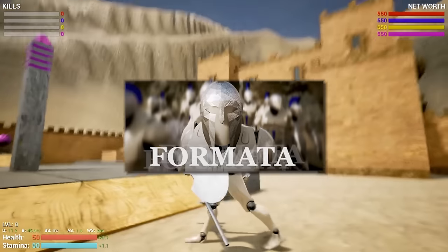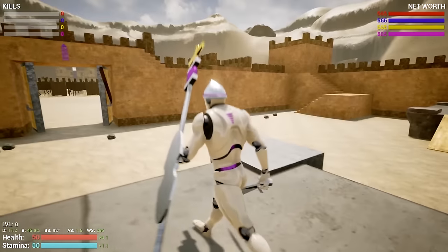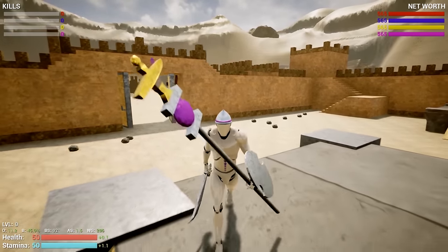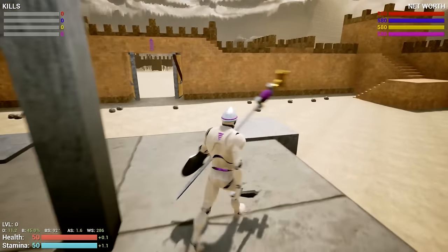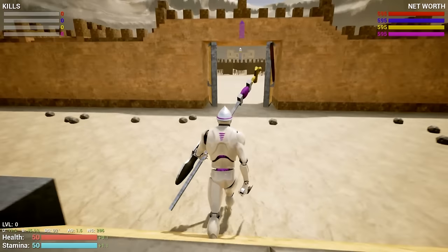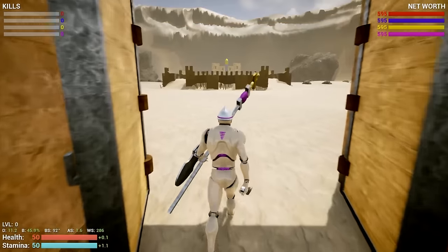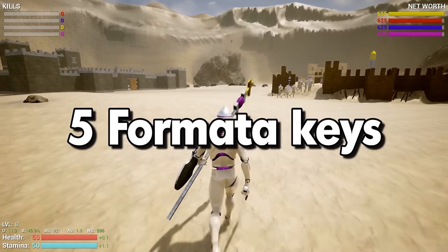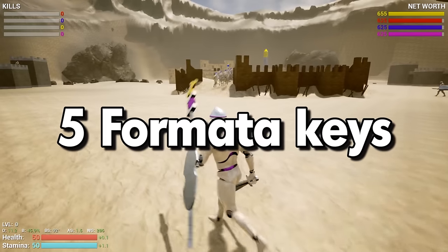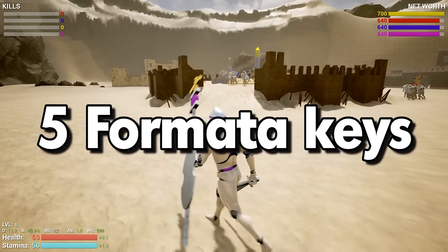Welcome back to Formata, guys. Today is an awesome day because we've got a few very cool things going on. First of all, we've got a nice update with a new team — we are the Purple Guys now. Hell yeah, we've got new swords and everything. We've also got a new map called the Desert Arena. But most importantly, we have got a Formata giveaway. I'm going to give away five Formata game keys — you can enter those on Steam. There's a link in the description and then you will own this game.